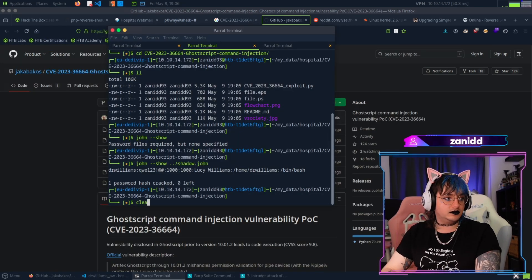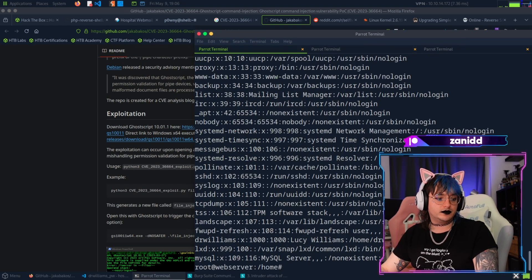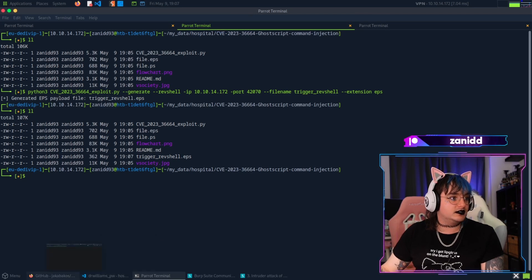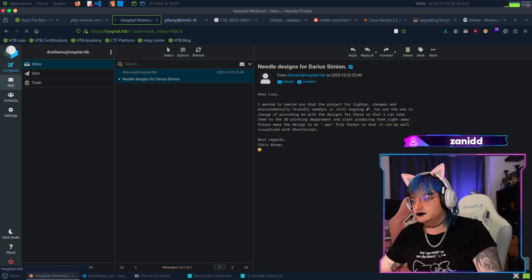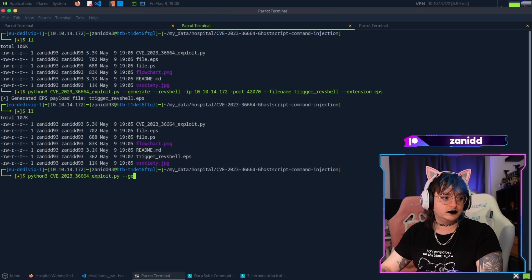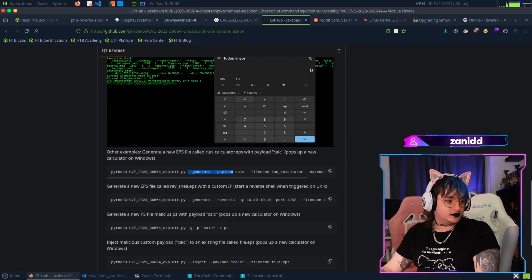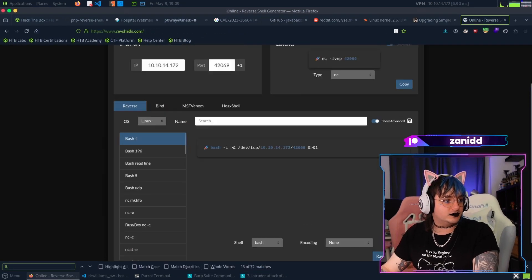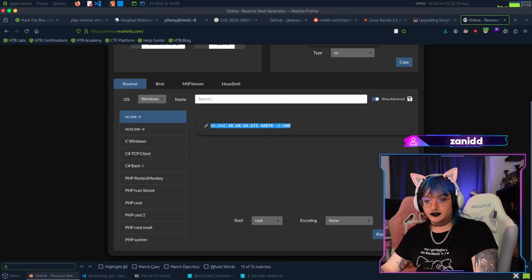And that's what you get for hitting women - now we wait. In case it doesn't work with Windows, there has to be a Windows server. Let's generate a payload - with msfvenom - and we need to specify cmd or cmd.exe to make it work on Windows. The listener is still running but nothing happening.